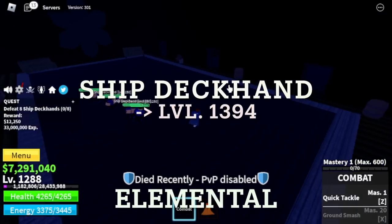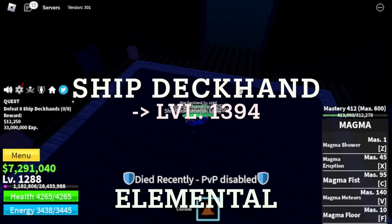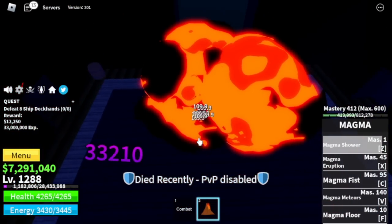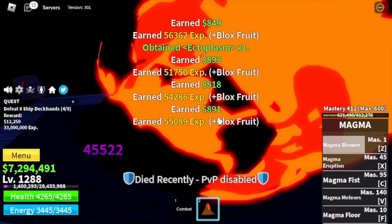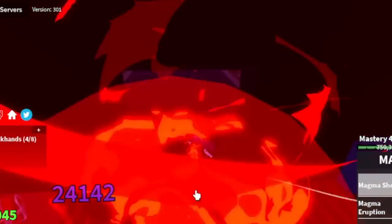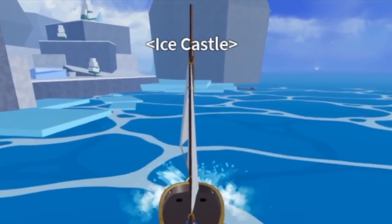Next up, Cursed Ship. Target is the Ship Deckhand until 1394. Don't worry — elemental is in effect. If your fruit is elemental and your damage is really high, grinding in this game is very easy. Again, at 1394 — next up, Ice Castle.